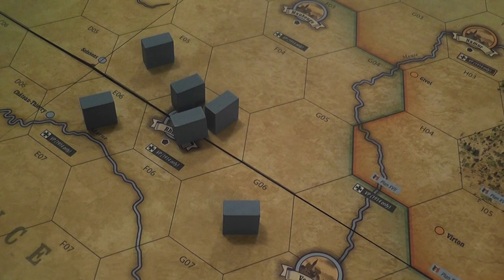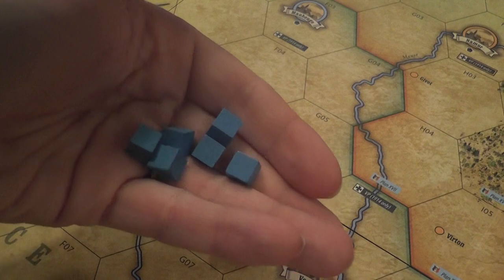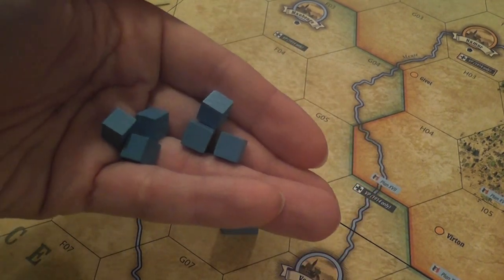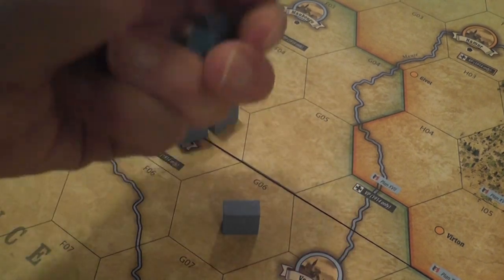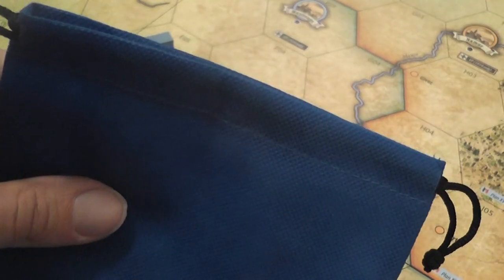Then you collect economic points, represented by wooden cubes. You're getting your economic points, but before you can actually use them they must survive naval warfare. Everything you get takes a dent before you can use it, which feels very thematic. Naval warfare is resolved in an abstract way using a bag. Bags and cubes make it look a little Euro-gamey, but trust me, this is a wargame.